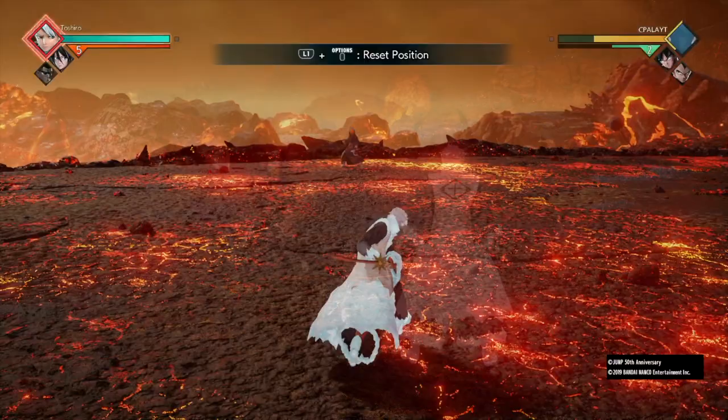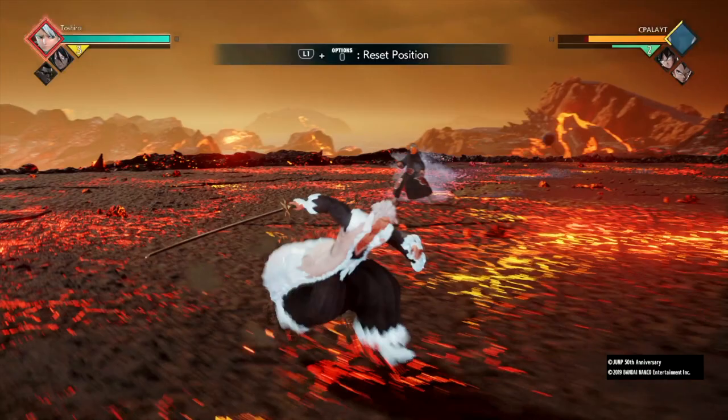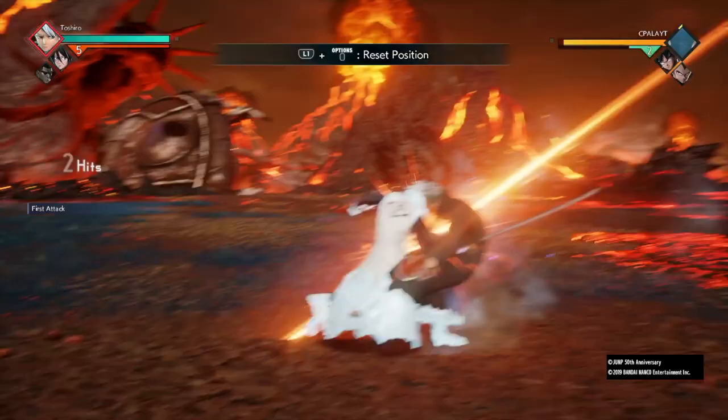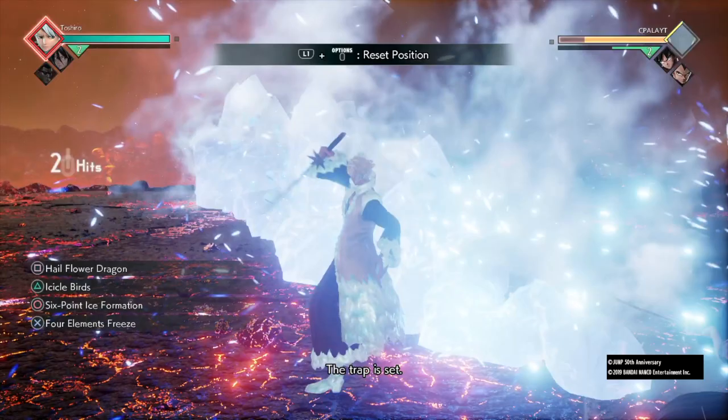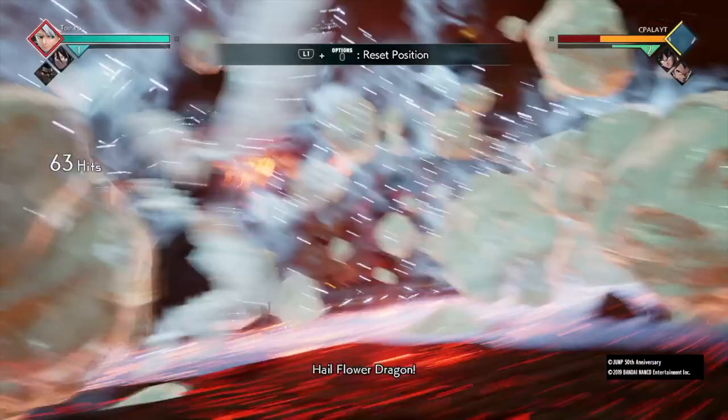The fifth combo is five lights, two heavies, Icicle Birds, call Rukia, then do Icicle Birds again. Icicle Birds is kind of his one standout bad move. The sixth combo is five lights, two heavies, Icicle Birds, call Rukia, then do Six Point Ice Formation and then Hail Flower Dragon.